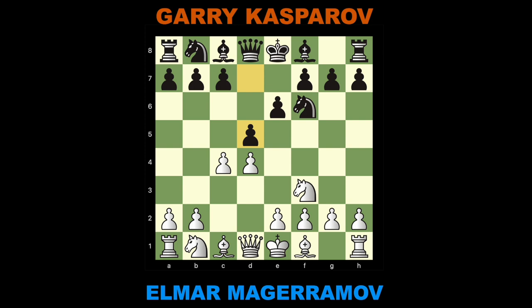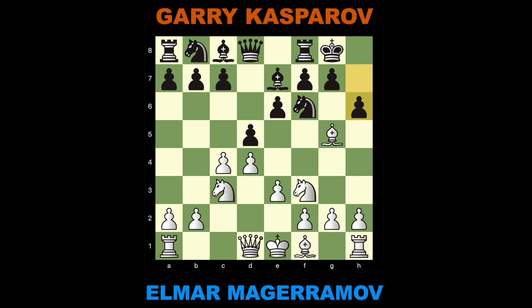C4. D5. Knight C3. Bishop E7. Bishop G5. Castle kingside. E3. H6. Bishop H4. B6. The solid Tartakower defense became Kasparov's emergency weapon in his first unfinished match against Karpov, after he suffered heavily in the Grunfeld. Even nowadays it remains a part of Kasparov's repertoire.